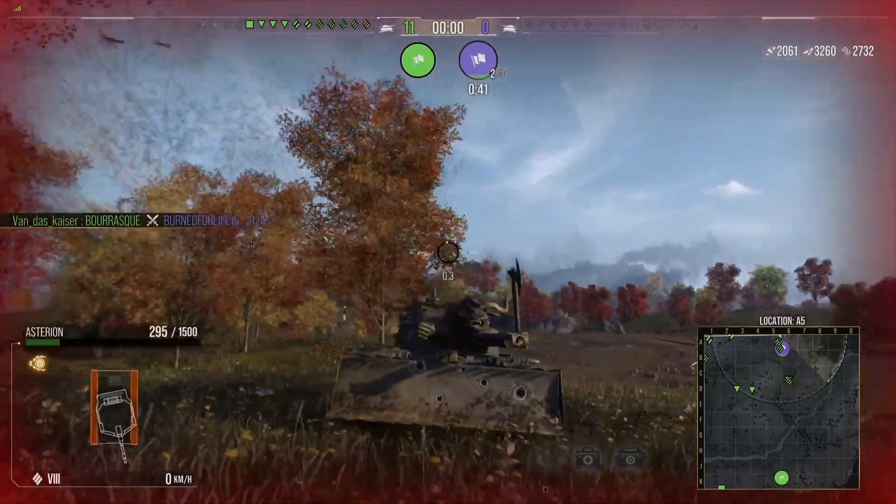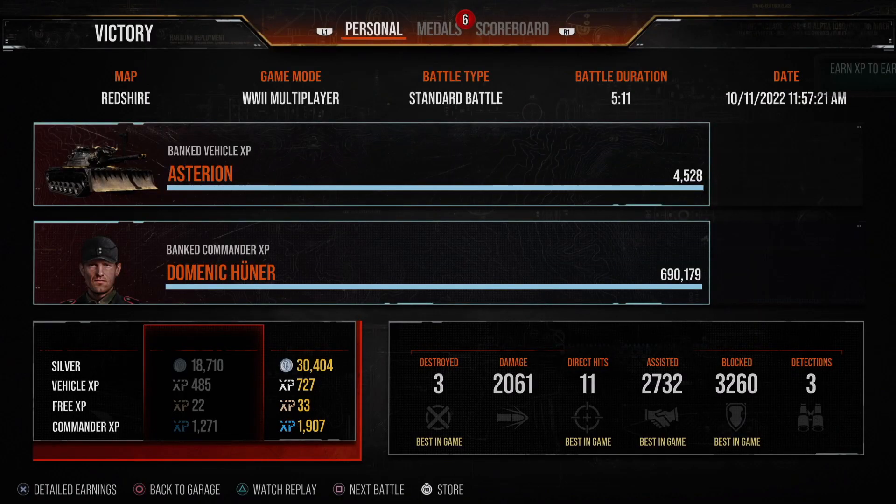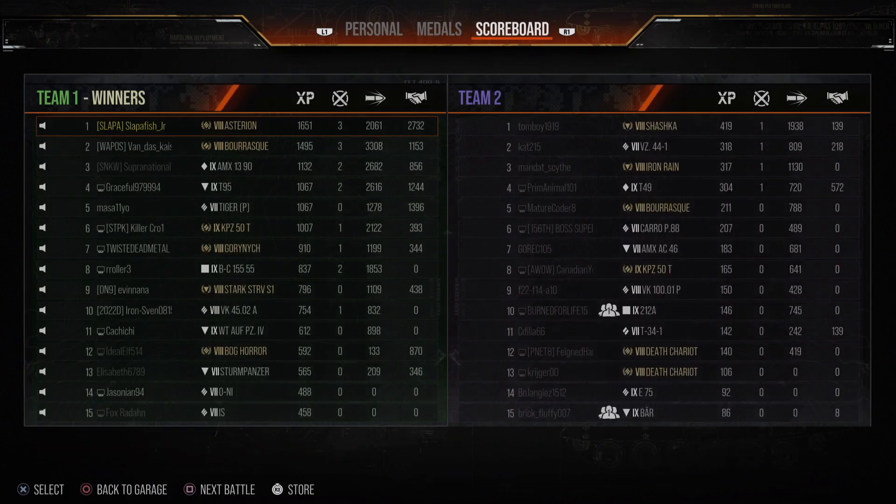The silver boost for this tank is a 50% silver boost and a 15% XP boost. That match, you made 114,000 silver, got a best game for a lot of stuff, and got a steel wall — unsurprisingly.